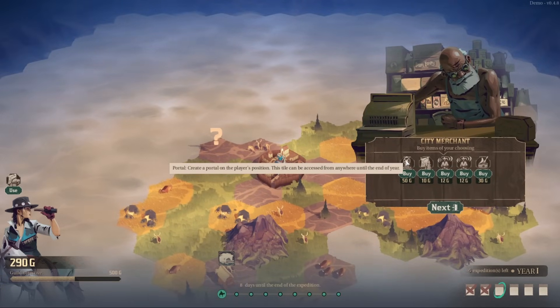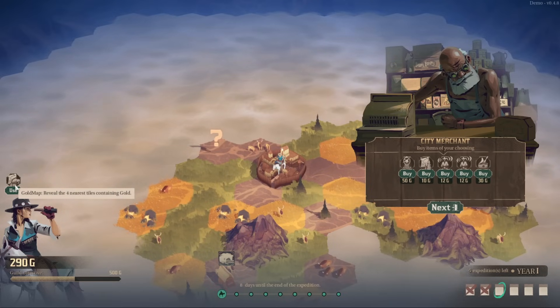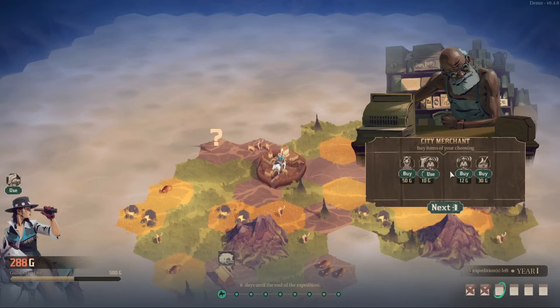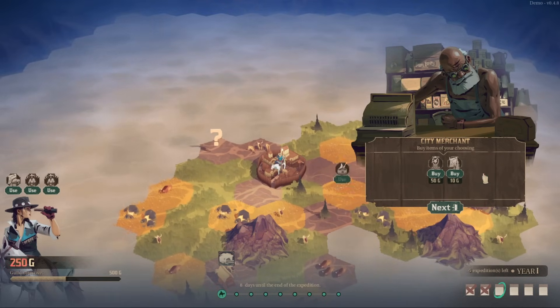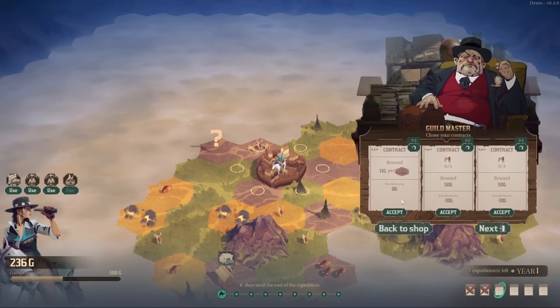We can create a portal. We got a world map — looks like our map from before stayed with us, so that's interesting. Reveal a range of two tiles around the player — I'd like that. Let's go ahead and buy both of those. Exploration lasts one more day — I'll take that too. Now what happens when we get 500 gold? We get our guild objective done. We're about almost halfway there.